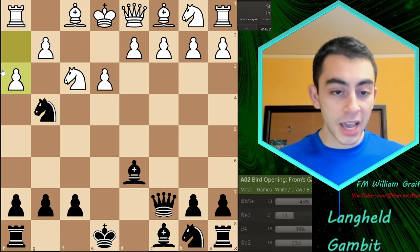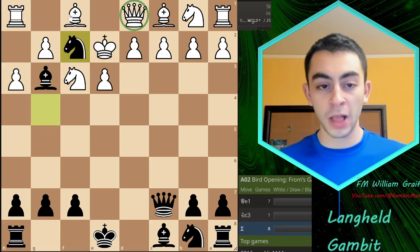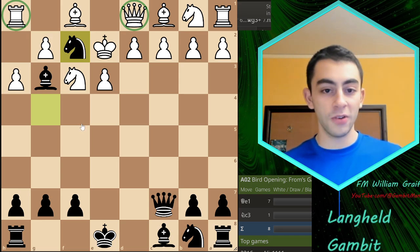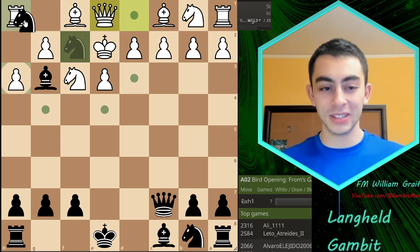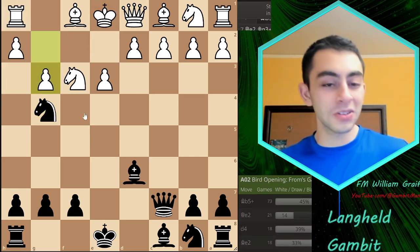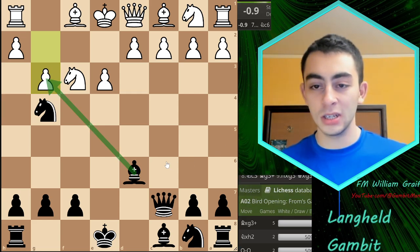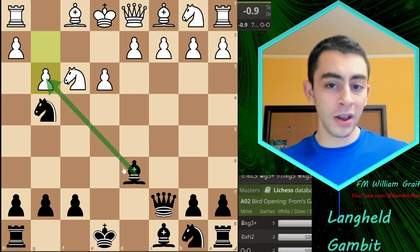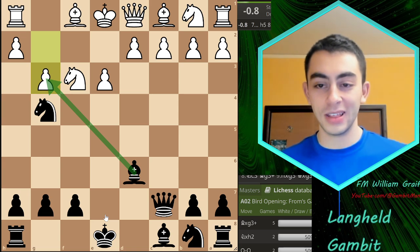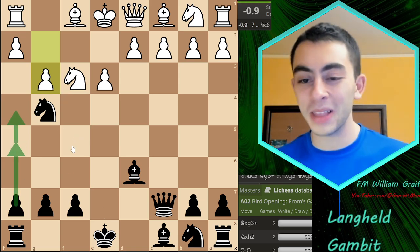After e3, if we recapture the bishop, White created that square. However, we have a really nice follow-up: the move Knight g4, and it causes so many problems. Not only are we threatening the h2 pawn, but we have three attackers on h2 and White only has two defenders. If they play h3, that hurts them even more because now it's check and mate in two, with a fork that's probably even worse than losing a rook.